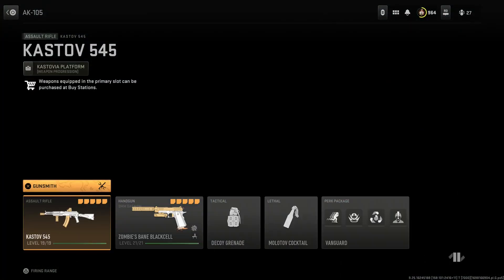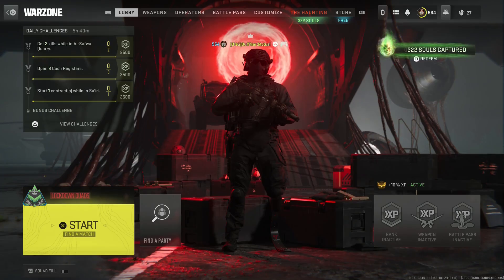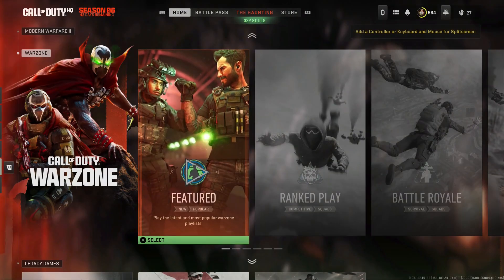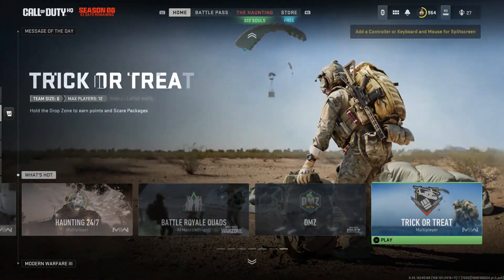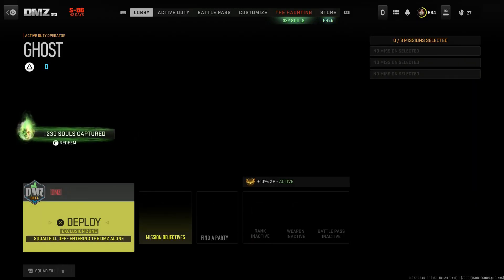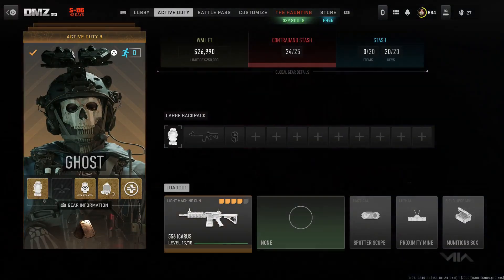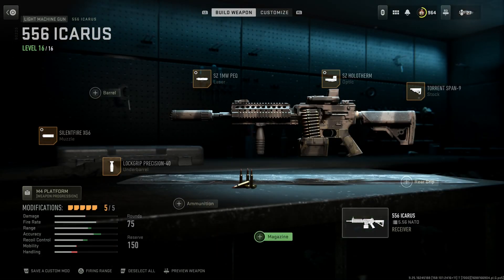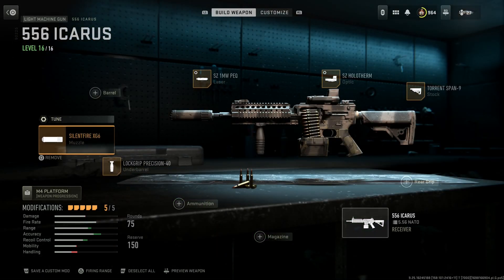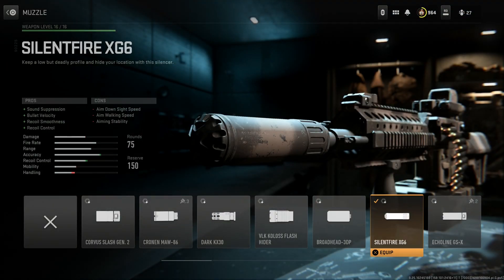This one is a lot of fun and I've been messing around with it in night mode — the Fight Light MCR, or the 556 Icarus in-game. We're running the Knight's Armor Company suppressor — the Silent Fire XG9 — which gives good recoil control with some minor downsides on mobility and ergonomics, but it's better than the larger suppressors like the Rapt Harbinger for those tradeoffs.